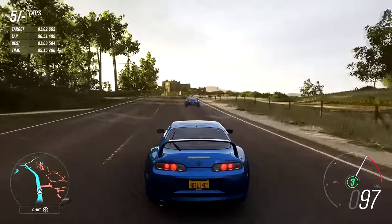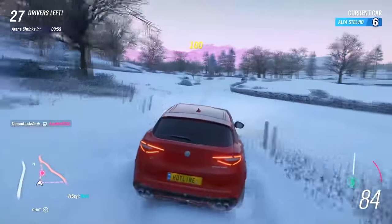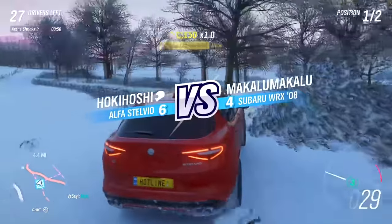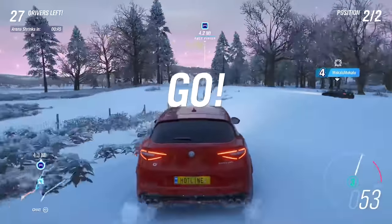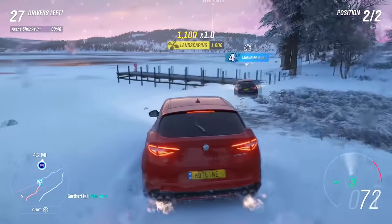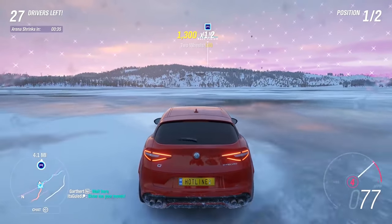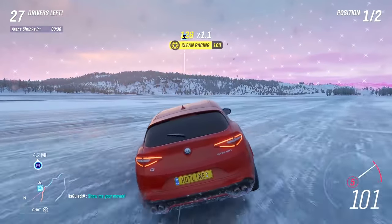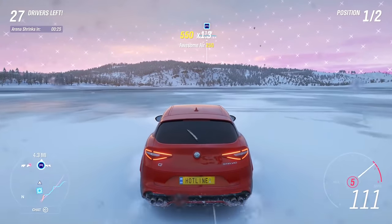If live player interaction is more your thing, there are also tons of online events to compete in. Online adventure is a good place to start — you can compete ranked or unranked, in teams or free for all, track racing, off road, or drifting competitions; there's something for everyone here. And if that isn't enough, there are also the cheekily named playground games — goofy game modes like King of the Hill or Capture the Flag with cars. These can be a blast with friends. And if you're still itching for more things to do with a car, you can hop into the Eliminator, a battle royale game mode with cars.